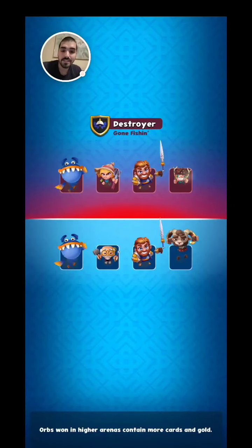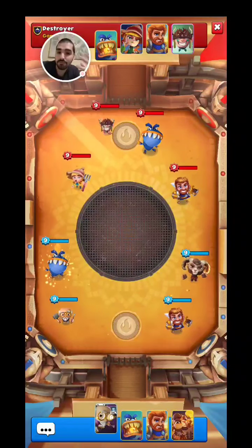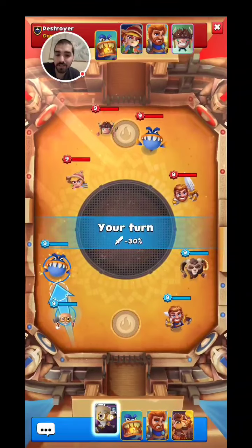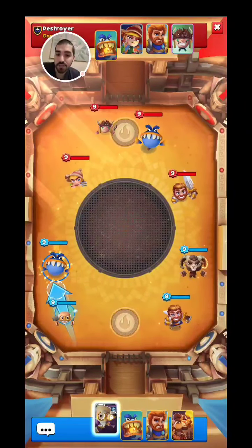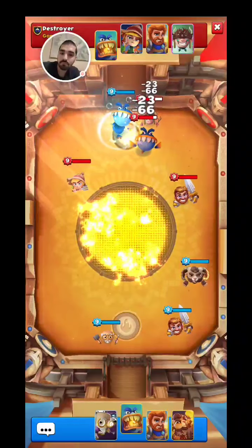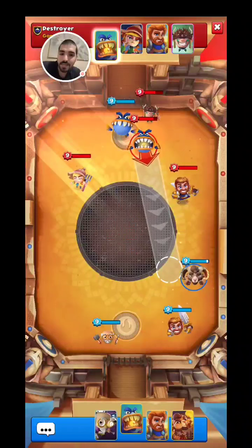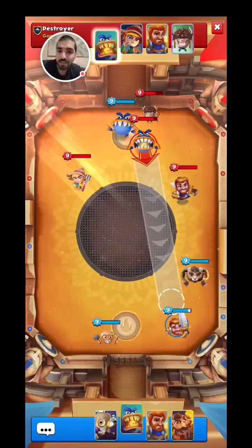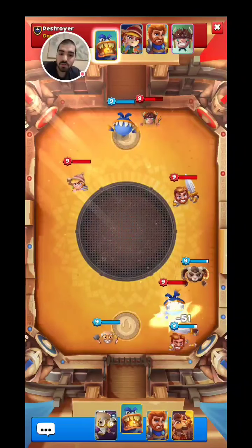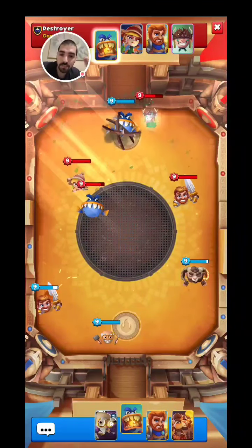Here we are, ladies and gentlemen, with another match. I'm using the same deck to see if we can find the bugs I mentioned. But the thing is, the Jawsome did not become a Puppet — he was the last one alive. Look at that ability though, that was really nice. Just having most of the troops in that bubble — it's going to work out super well. He's going to hit both of them, and thankfully his ability will not work on anyone because they're too far away.